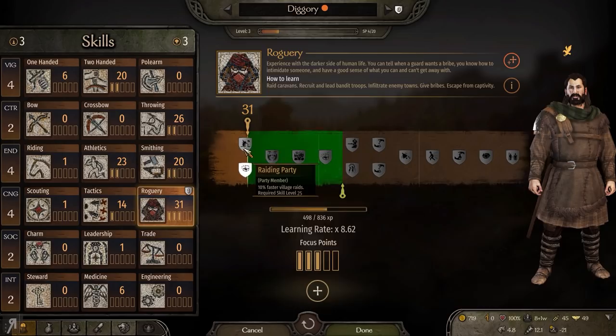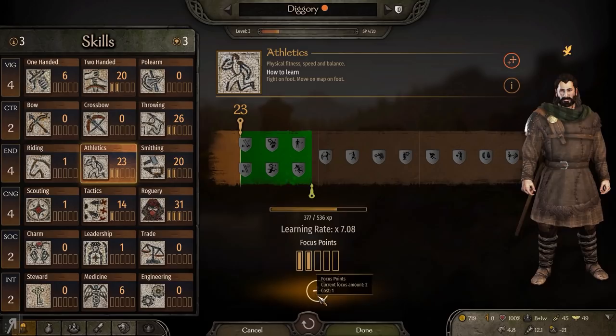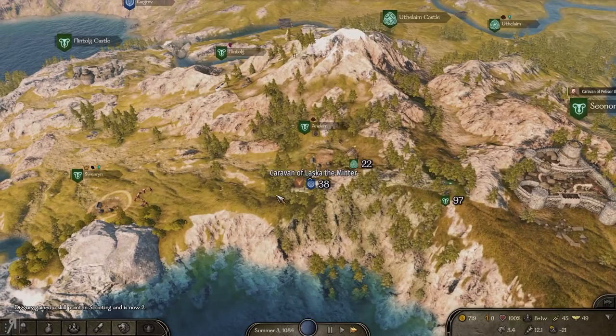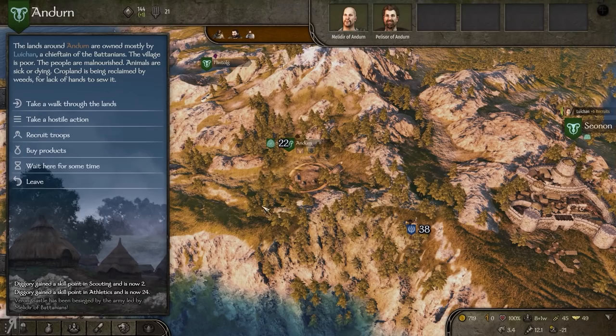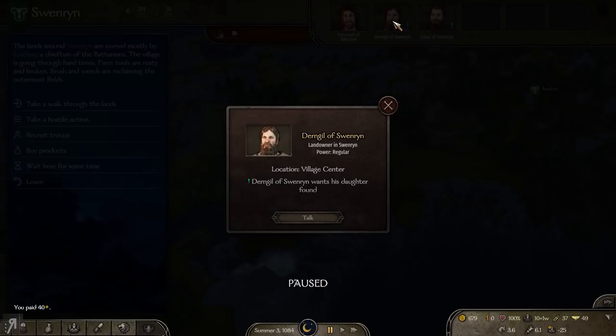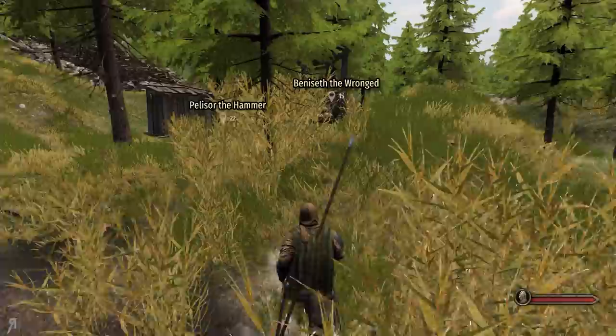We've leveled up three times and that will give me the opportunity to level up our throwing skill and get some 10% faster raids. We are also going to be taking all of our points into athletics and endurance so that we can level up our athletics as fast as possible, because we're going to be spending most of our time on the world map. Being able to level up athletics quicker is very important for escaping from battles, pursuing people, and just in general being an overall nuisance.